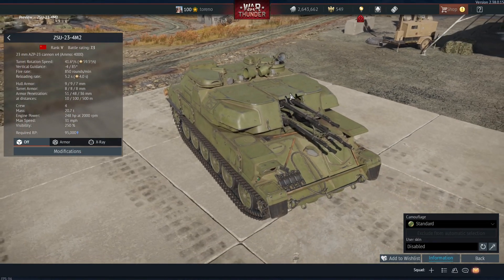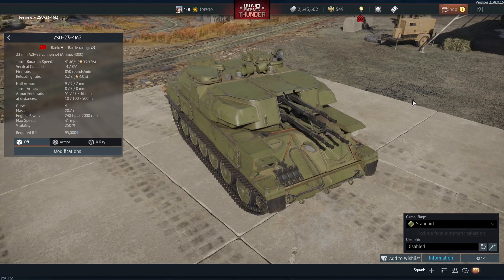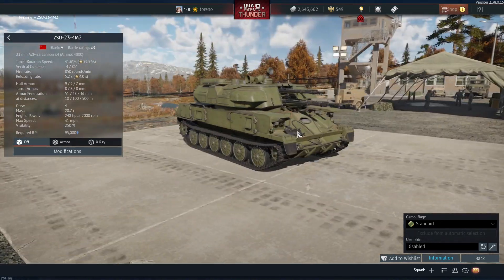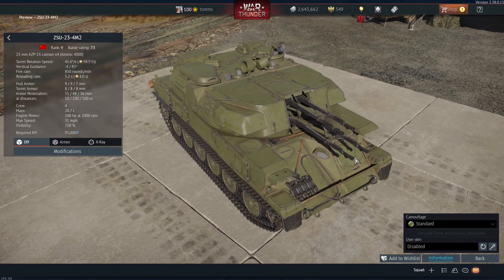Bringing those quad 23mm guns down 0.7 in battle rating, it will be very effective against aircraft, I think. It's not got the radar, so it is going to be hampered a little bit. But I think this will be a pretty decent SPAA vehicle, because the 57-2 and 37-2 aren't necessarily the most well-loved of the SPAA vehicles, though I've not tried them myself.